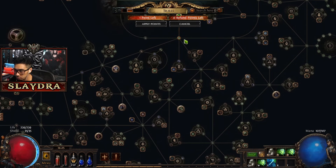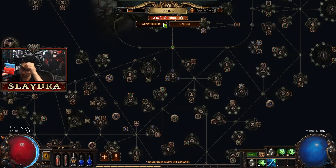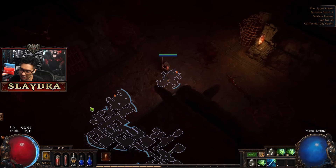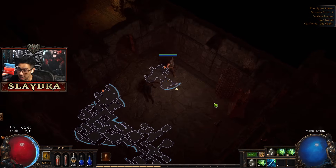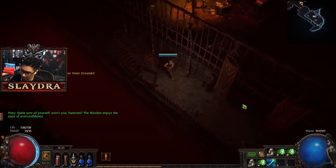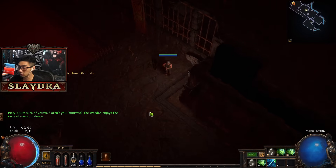There's one node that's going to give you crazy amounts of damage, which is Precise Techniques. It basically makes it so your character can't crit, and you'd normally think why would you want that? Well, the reason is you just gain - I think it's like 40% more damage, but you never can crit and can't deal critical strikes.